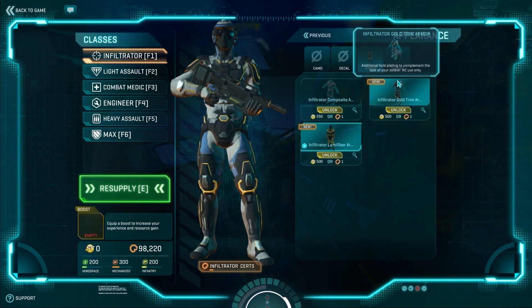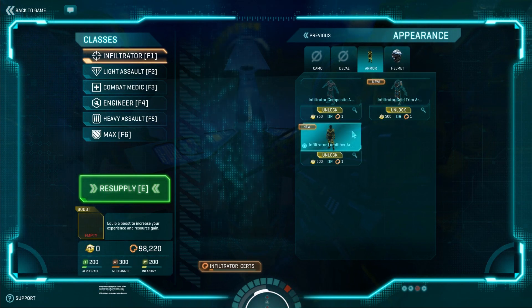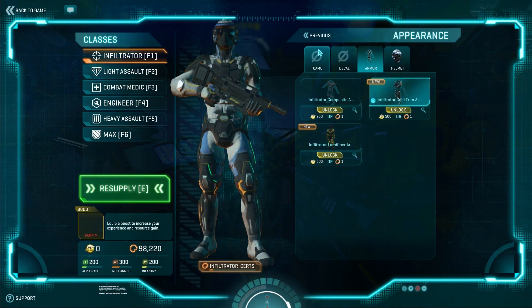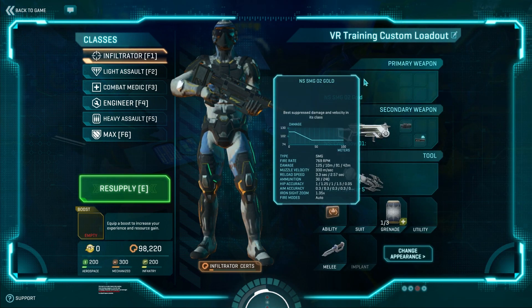The first thing I'm going to show you guys is the new armor for the infiltrators. We have gold trim armor and luma fiber armor, neither of which I will be purchasing. But they are there if you want to buy them.